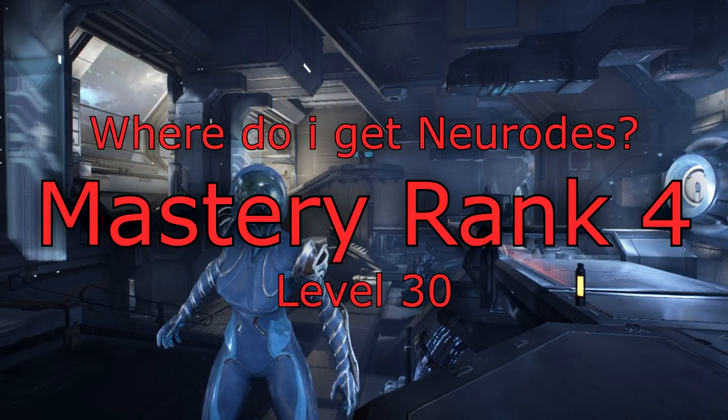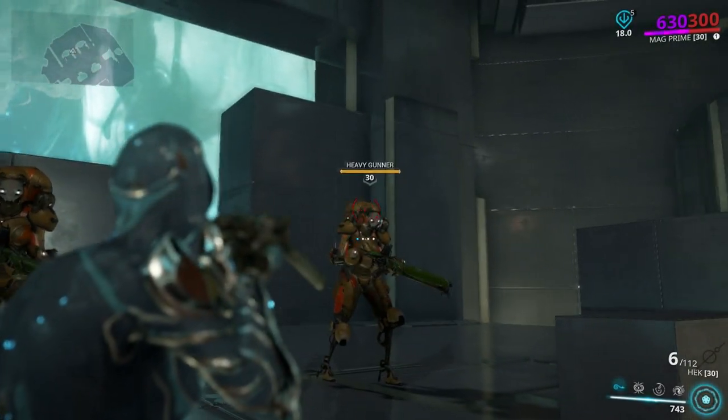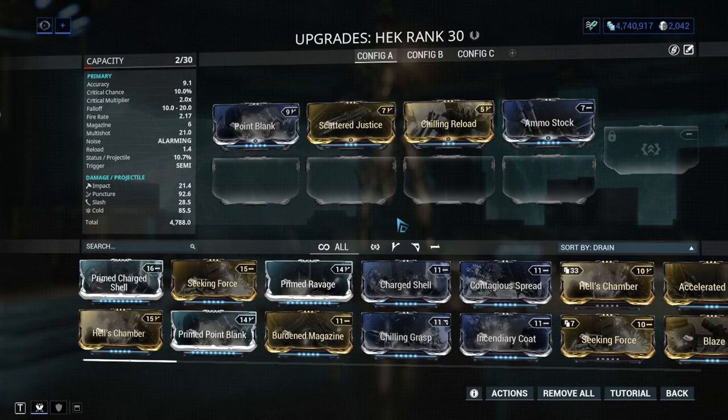Mastery rank 4 — Hek: here's a community favorite. Hek has this mod which makes it quite powerful for a mastery rank 4 weapon. Of course it's a syndicate mod and most likely you don't have access to it, but if you have a friend they might just give it to you for free, or you could just pay 10 plat to get it off the trade chat.